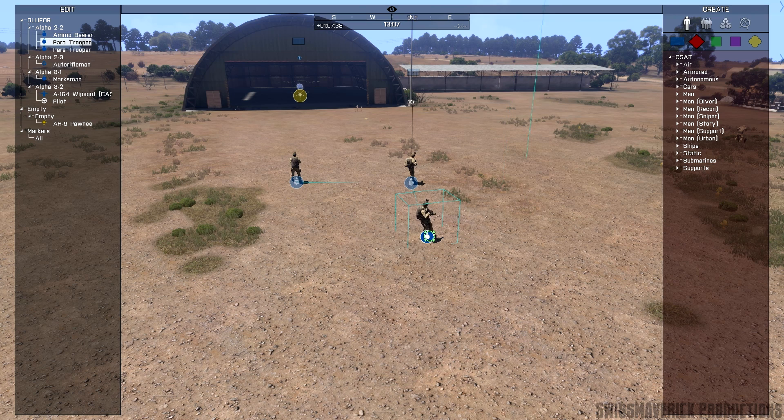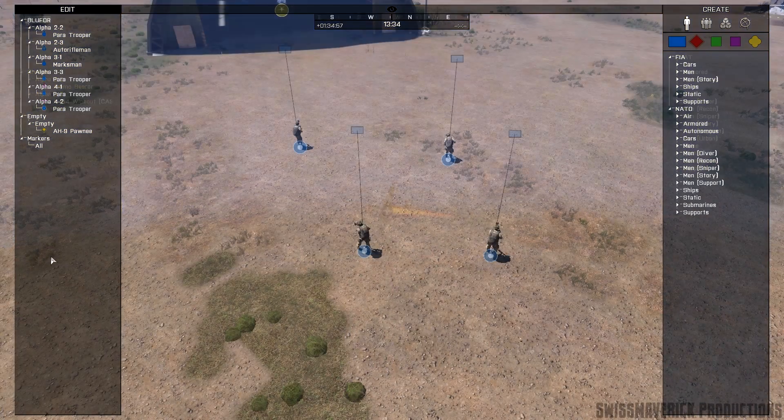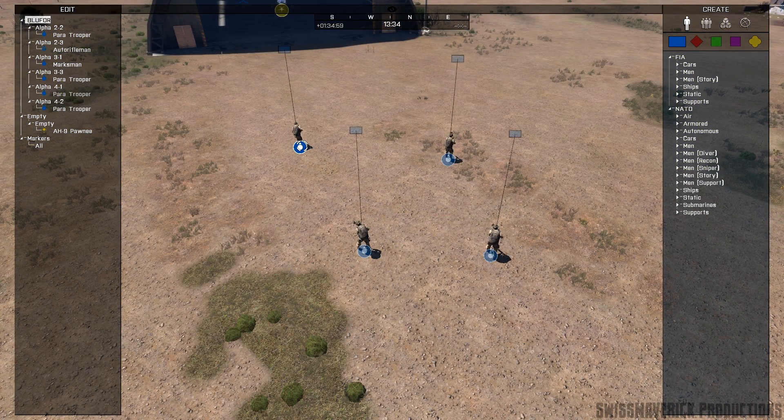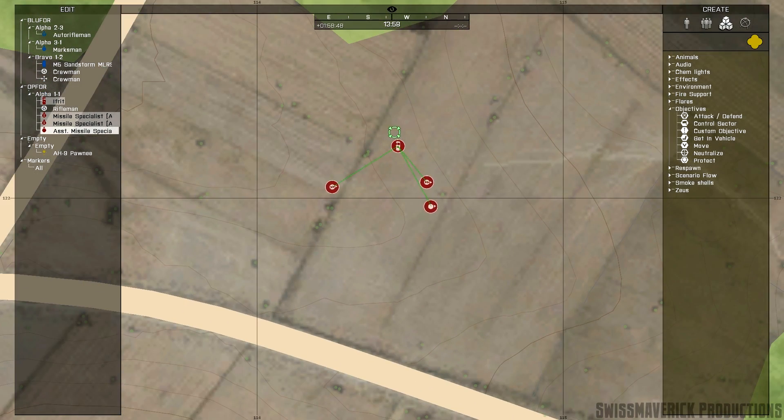To remove entities from a mission simply mark them and press Delete. Alternatively use the End key after a unit is marked to set its health to zero — an infantry unit will die while a vehicle will explode. There are multiple ways to select units: hold Ctrl and click on units individually, or do the same via the edit section. You can also hold the left mouse button and drag a frame over multiple units to mark all of them. Most of these controls can also be used while in the Zeus map view — you can mark units, move them around and rotate them, though placing them at higher altitude does not work on the map.